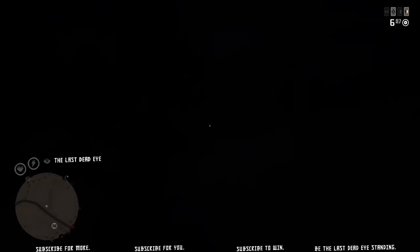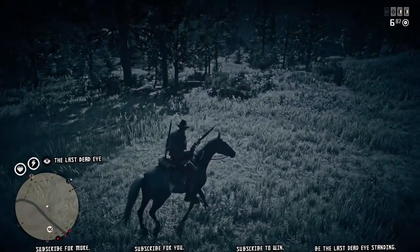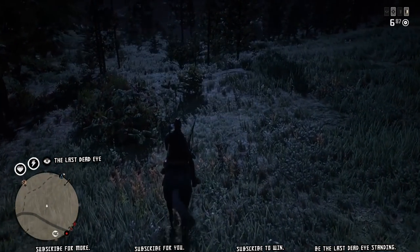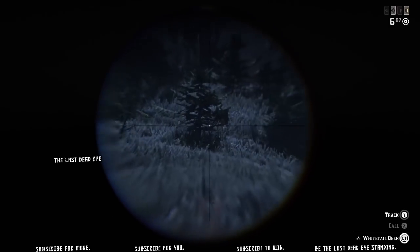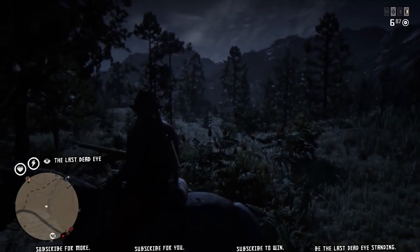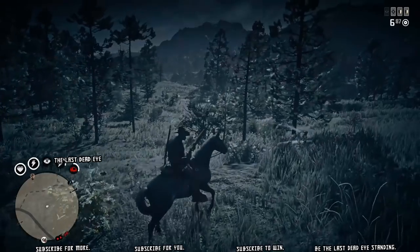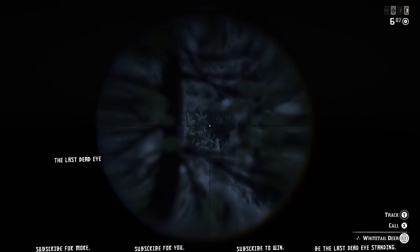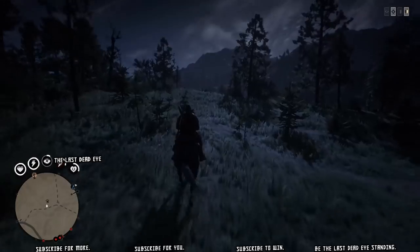There are three doe over in this area. It takes a moment to scope each one to pick out the most valuable. After I down it, I'll throw it on my horse and turn around — and there's going to be a buck standing right there, very close. It's the same spawn as the three-star buck I pulled from this area earlier, though this time it won't be three-star. I only did all this hunting to make this recording, going all the way to Emerald Station to put something on my horse and legitimately show me coming from a hunt.